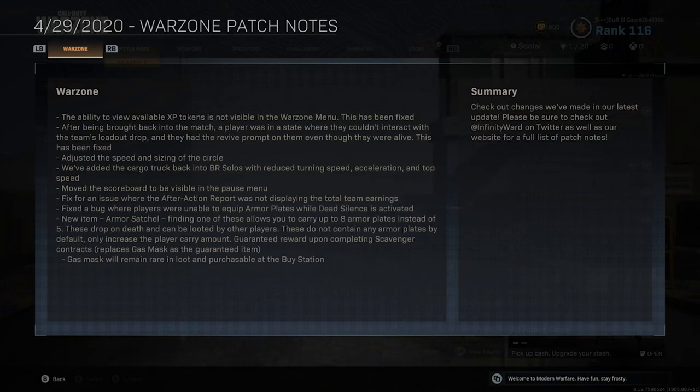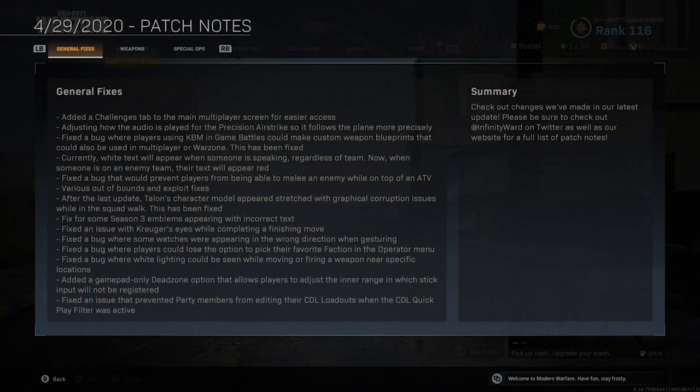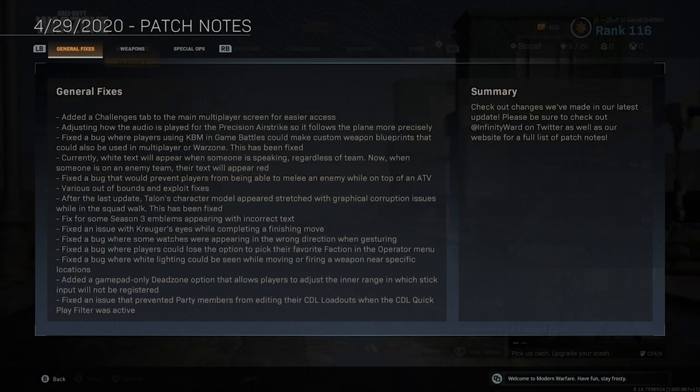I did not know about the armor satchel. It might be on this list — you'll be able to add different parts from blueprints. So if you have an American flag style stock, you can add that to a gun from another blueprint, and add a camouflaged scope from yet another blueprint. A lot of those blueprints not only have different colors but their own unique look. Fixed bugs for players using KVM where game battles could make custom weapon blueprints that could also be used in multiplayer Warzone — this has been fixed, and that's something I'm very excited about.